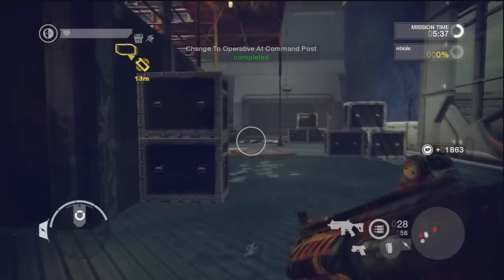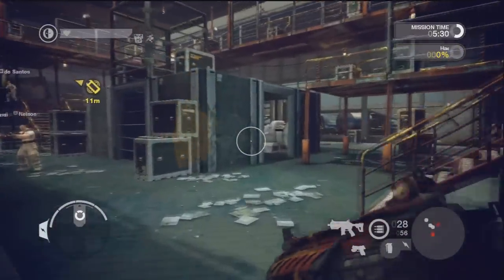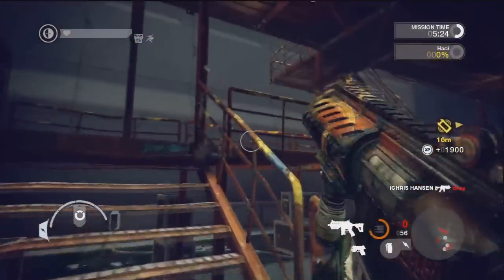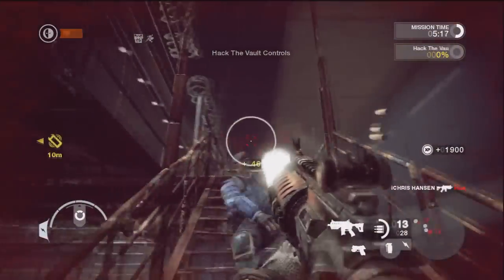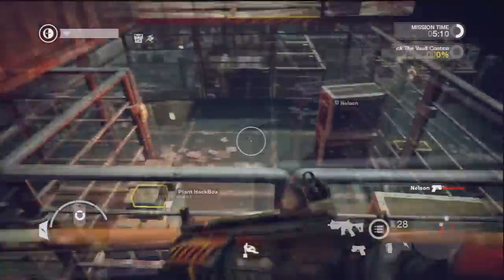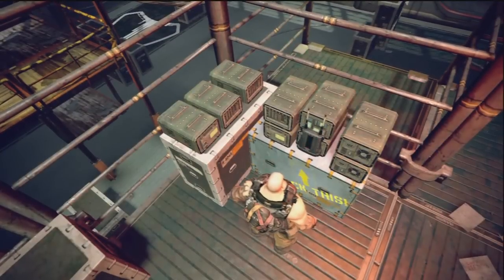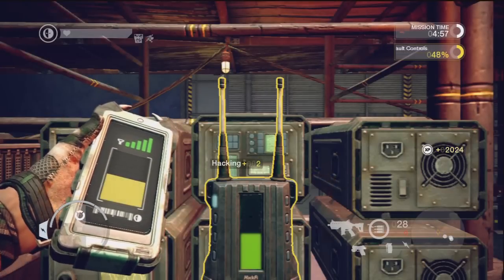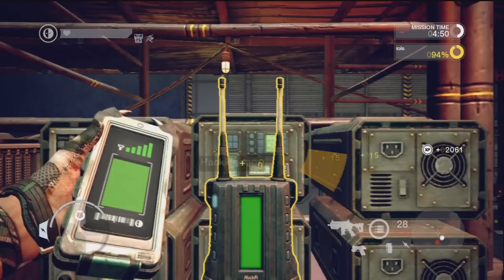I'm an operative! Congratulations, you're now an operative. You can plant a hack box on the objective and use it to complete the next task. Now you have placed the hack box, you can start to hack the vault controls. In a full mission, other operatives on your side would be able to aid you in hacking it faster. Five minutes left, brothers. The hack box must be protected from enemy engineers.